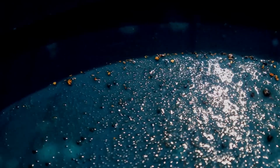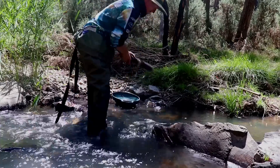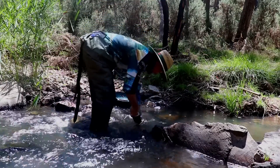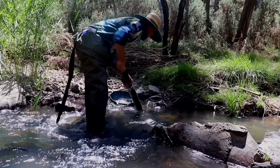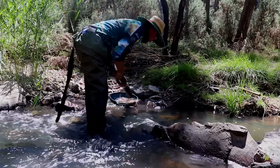So the spot I was working on that drop-off wasn't really giving out much gold, but I started working a bit further on down from that and the spec count's going up. As I went along into the bank, I'm starting to get about 15 to 20 specs of flood gold and a couple of flakes.